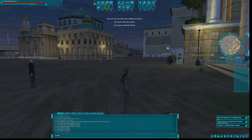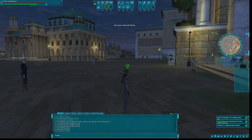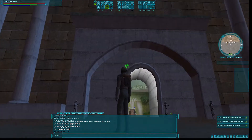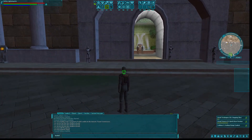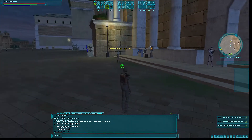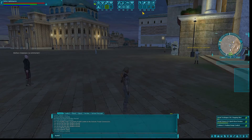Hey guys, welcome to another episode of Star Wars Galaxies Emulator. Today we're going to do something a little different for this first mini episode. We are going to accomplish one badge that you don't need to be buffed for — it's really easy and really cool. The first thing we're going to do is fly to Theed.